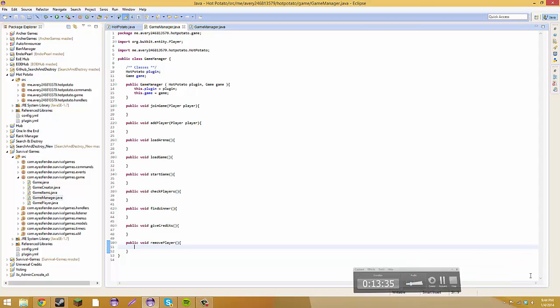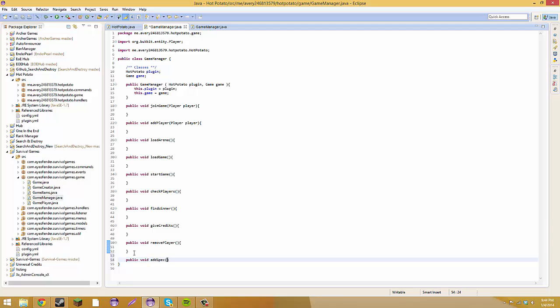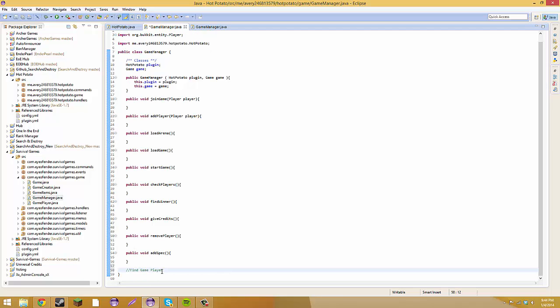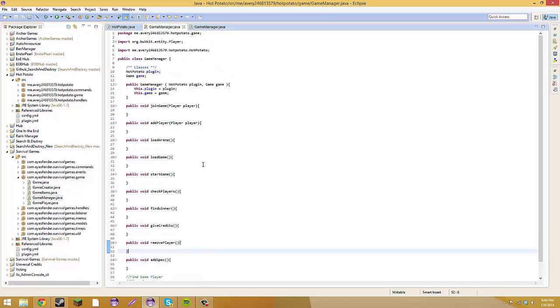Then public void addSpec. Then we're going to do a comment for findGamePlayer — these are going to be methods in the future. Then clearInventory, then clearPotionEffects. So that's the episode for today, guys. Next episode I will be checking stuff in the config because you need a whole lot of stuff in the config to know what you want in every game. And then we're going to be doing other stuff. Thanks for watching episode six, and see you guys. Bye bye.